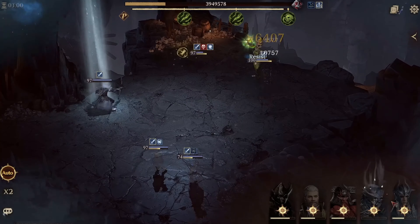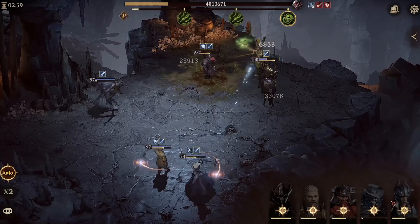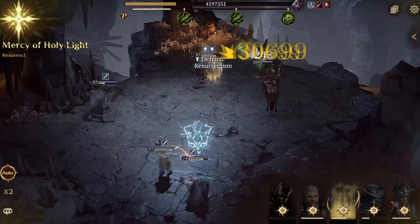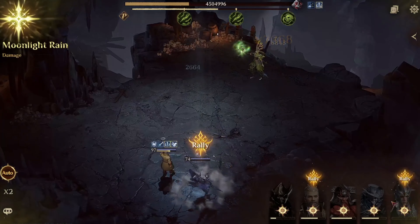And then finally we have the ultimate, which will make our hero jump up and strike the designated area, dealing poison damage to the enemy within range. And then he can even follow that up with 2 tornado slashes, where each slash deals poison damage to the enemy as well.